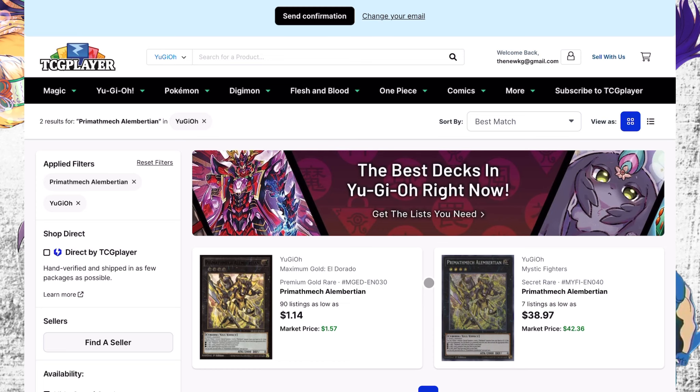I want to talk about Destiny Hero Phoenix Enforcer. I told you guys to get into it for $200 to $250. If you listened to me, you're chilling on a starlight rare DPE — this card had a format, it's a hero card, and you can summon it pretty much generically. You gotta play a couple bricks but it's a great card. I won't spend too much time on it, just wanted to say I told you so.